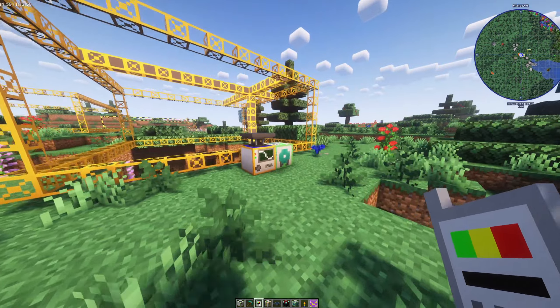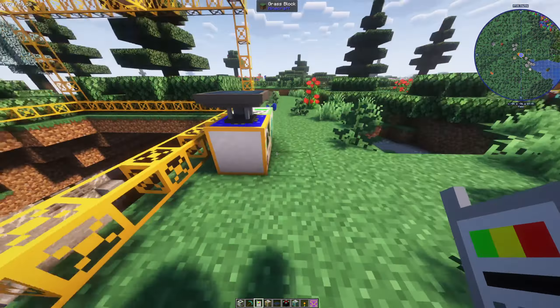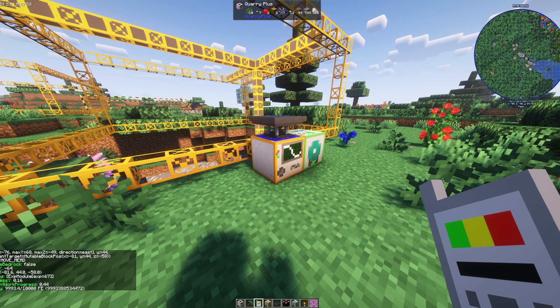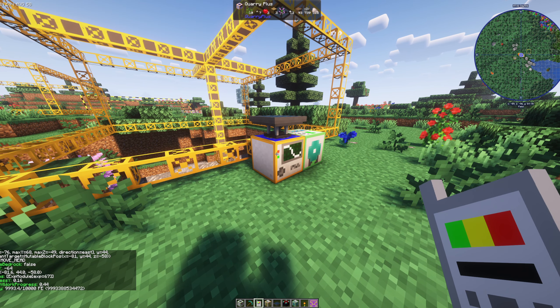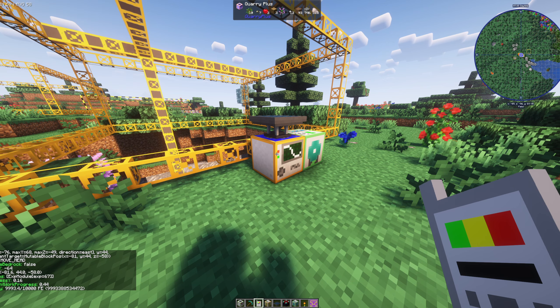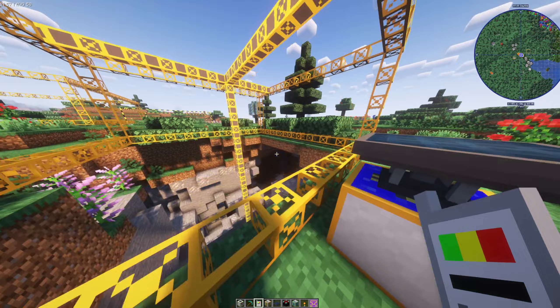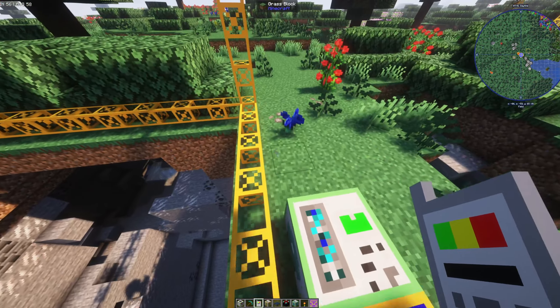The next item is the Status Checker. Right-click on any quarry machine and it's going to give you a ton of information — the progress, current work progress, energy levels, and loads of other bits of information — so you can see exactly how far along it is.